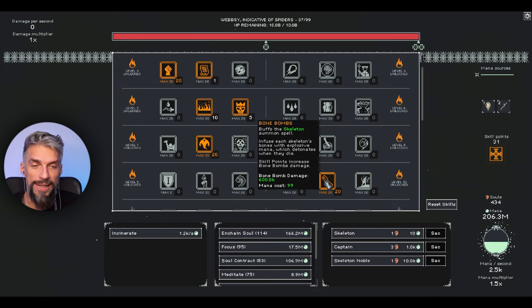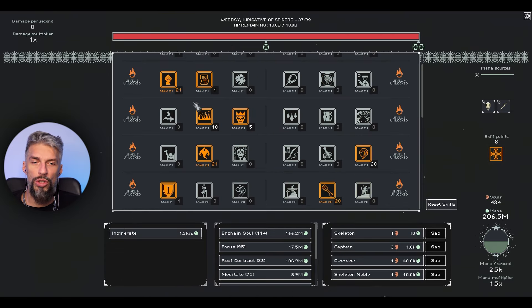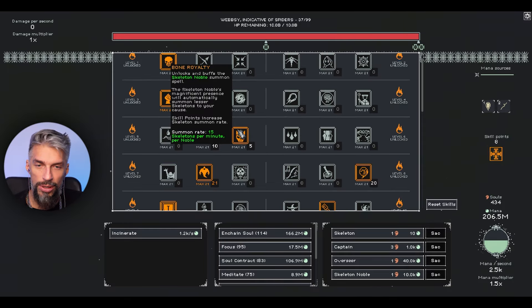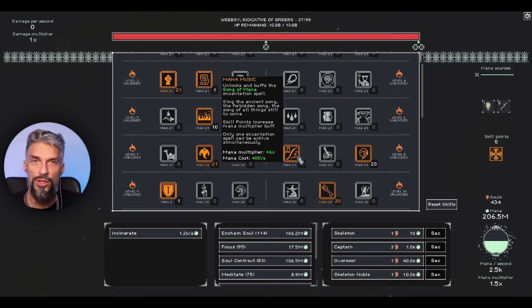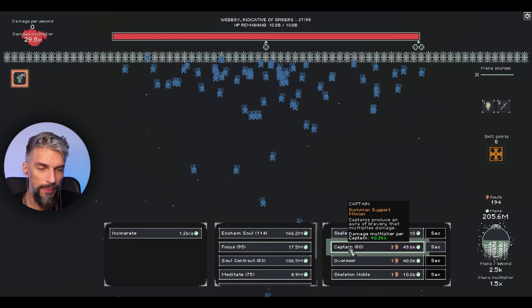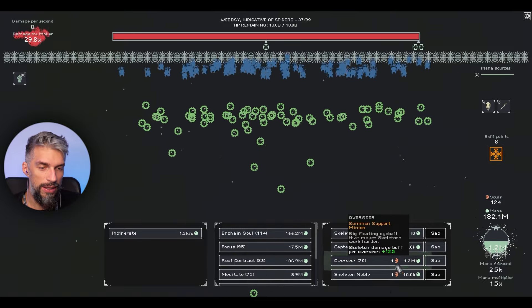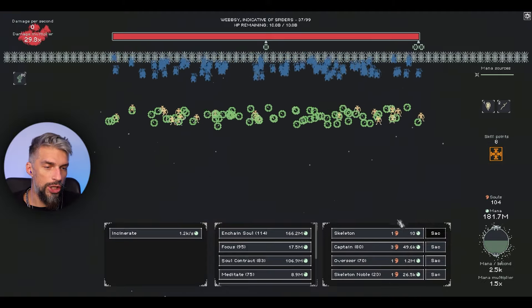I'm going for the skeleton build right now because we get the skeleton bomb, which should be really good. I have 8 points left - not sure where to put them. We might want to upgrade bone royalty a bit because it allows a higher skeleton summon rate. Let's call this the exploding skeleton build. As always, around 60-80 captains you can't have too many, around 70 overseers, and around 40 skeleton nobles to keep spawning skeletons for us.